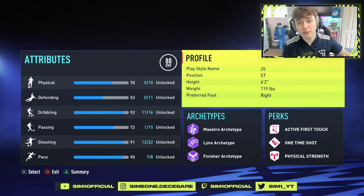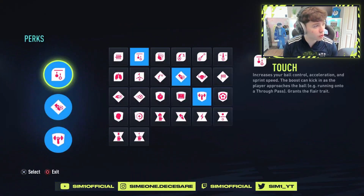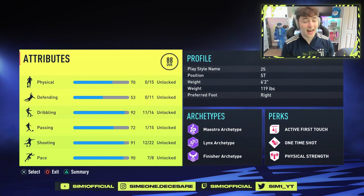Starting off with the fundamentals — if you want to just flex the tool build in clubs and have fun, this is the build for you. Six foot two striker build, 119 pounds. You want Active First Touch, One Time Shot, and Physical Strength — or maybe switch up Physical Strength for Skill Dribbler. It's entirely up to you. Those are the perks I'd go for.